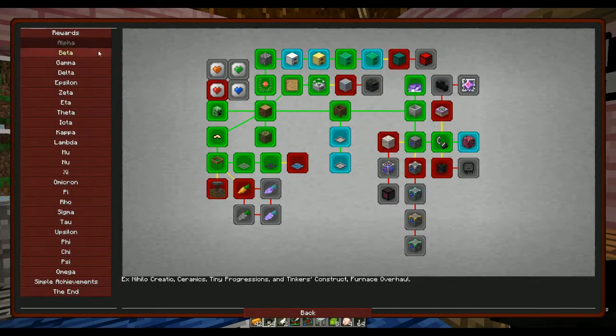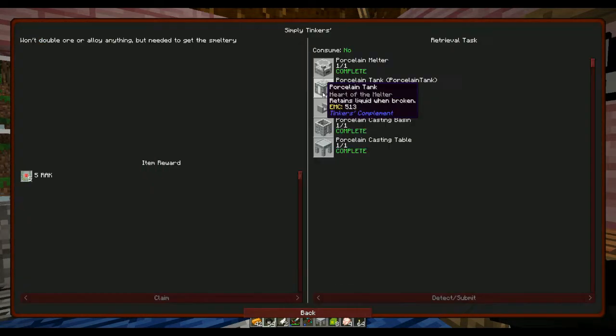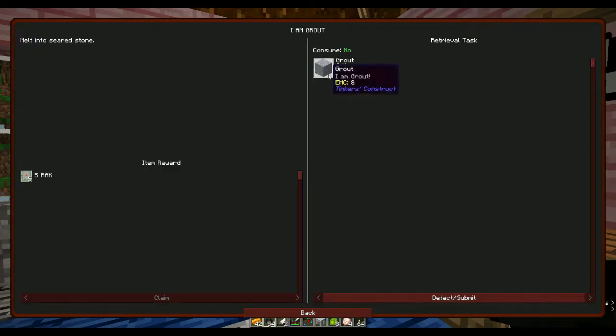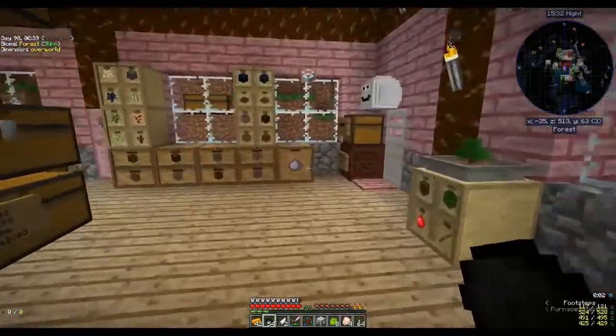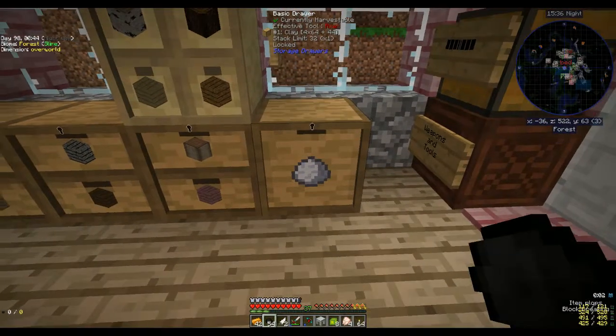I've got lots of stuff to claim. Simply Tinker's Complement won't double ore or alloy anything but is needed to get the smeltery. And then the next step — grout — it just wants one grout melted into seared stone. Okay, I know what grout is.